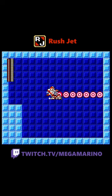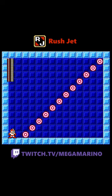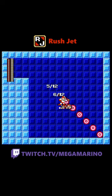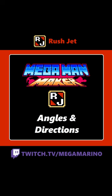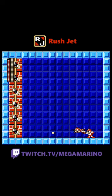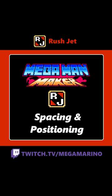Rush Jet, originally from Mega Man 3, lets Mega Man jump on his dog Rush and ride him horizontally and vertically. This is not like the original Mega Man 3 Rush Jet that acted more like a personal hover. Rush Jet lets Mega Man get as high as he wants as long as there's weapon energy and no ceiling. You can also use your Mega Buster with Rush Jet.